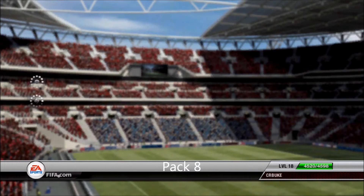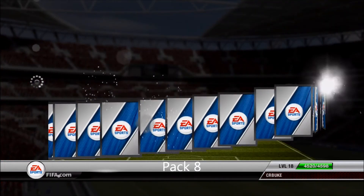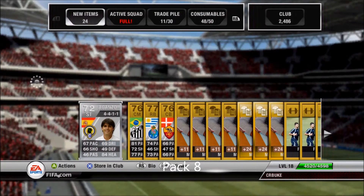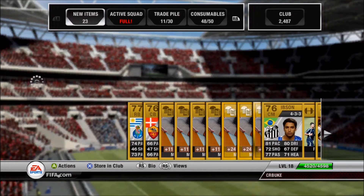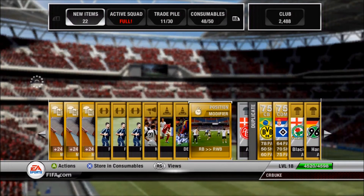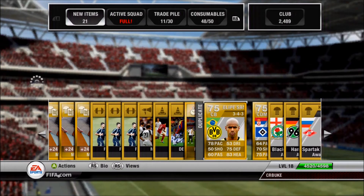Pack number eight — the main player is Felipe Santana. I actually have his inform card, which is pretty beast, but his regular card isn't worth anything, so this is kind of a crap pack. Nothing really to talk about on this one. Did get a kit I didn't have, which is amazing since I have like 400-some kits.